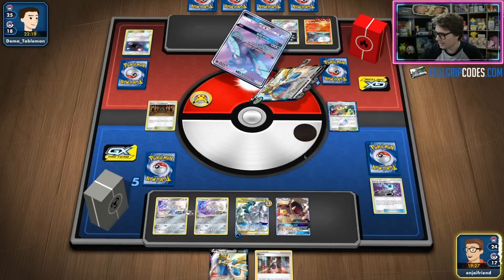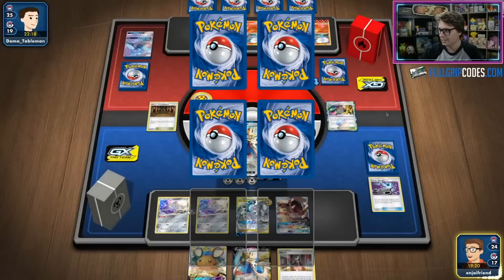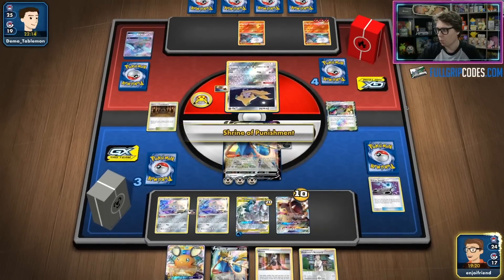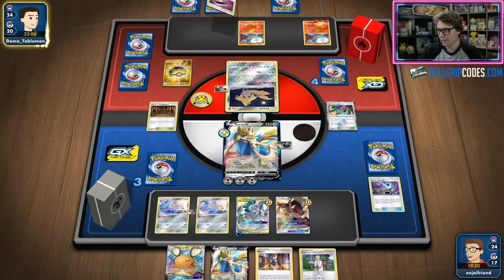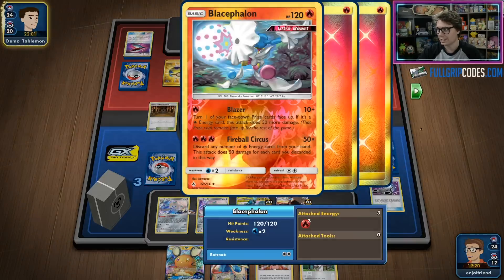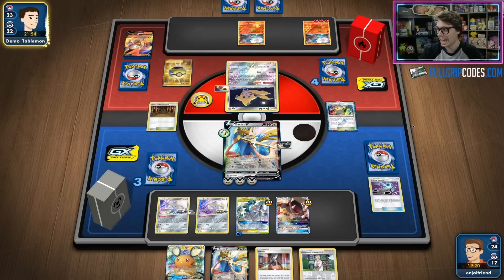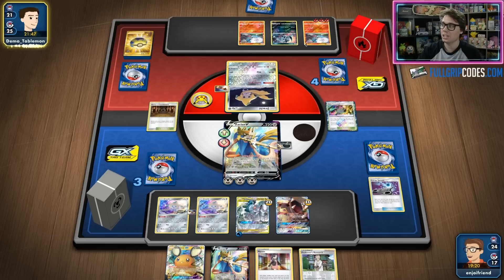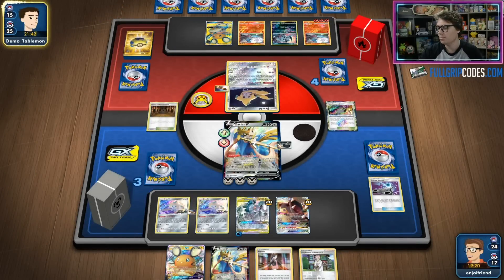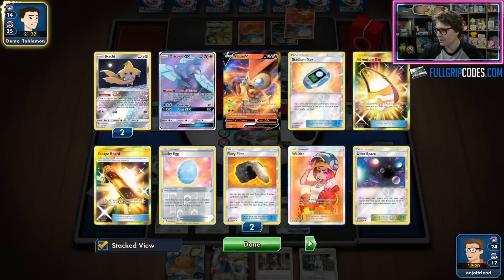I also really love the fact that Mawile gives us that peek at Pablo's hand to try and make our best bet on what the next play should be. Three prizes left to take — it's pretty tough, but Pablo does have to take two more KOs in order to win. This matchup is pretty tough because baby Blacephalon trades very well with all of our attackers. The Metal Frying Pans are proving pretty useful, and we see Pablo using Quick Balls thinning his hand. He's got a Dedenne GX now — I did not know this list plays Dedenne GX, so I could get pretty punished.